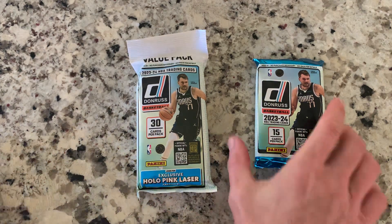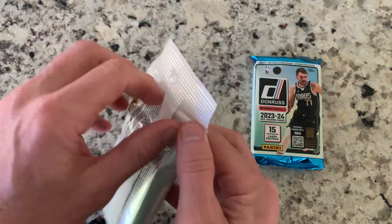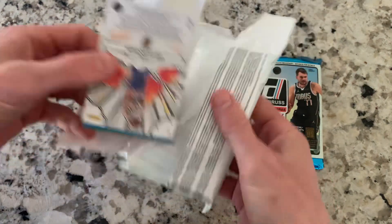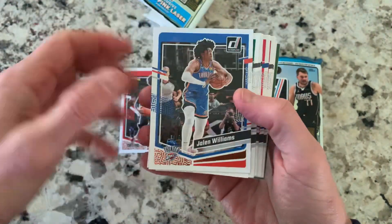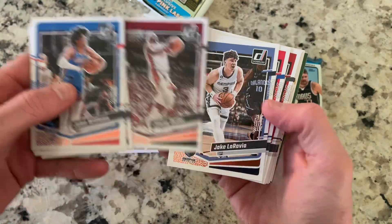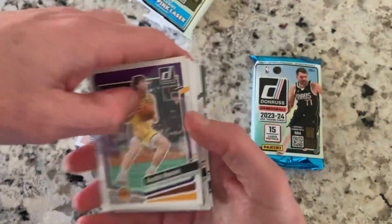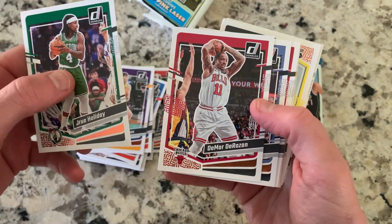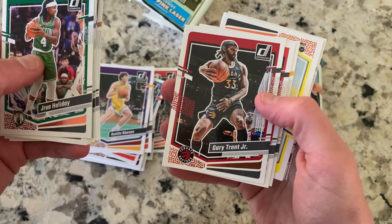I got this pack as part of a recent purchase — I'll put a video out on that one soon. I actually got two of these, so this will give you a sense of what kind of cards you might pull. Looking for some rookies, and who knows, maybe even another Giannis card. This is the larger 30-card pack, so you get a lot of base stars and players. Everyone's in the midst of the first rounds of the playoffs, so it's a good time to get in on some packs. No rookies yet, but I know it's coming.